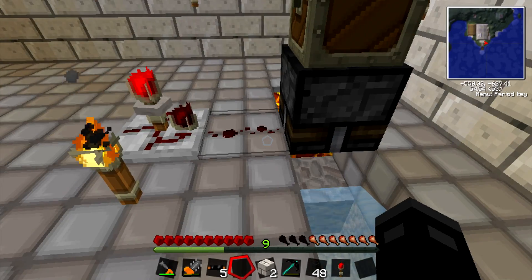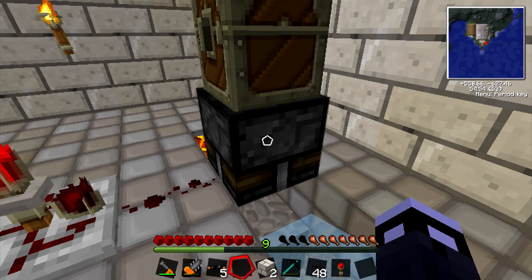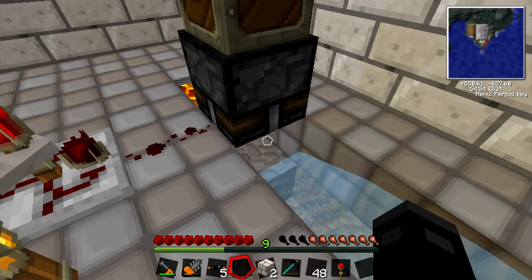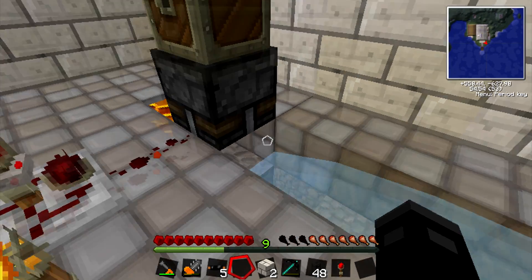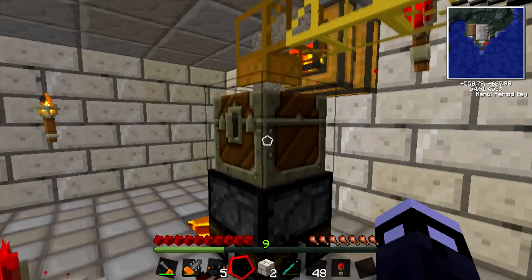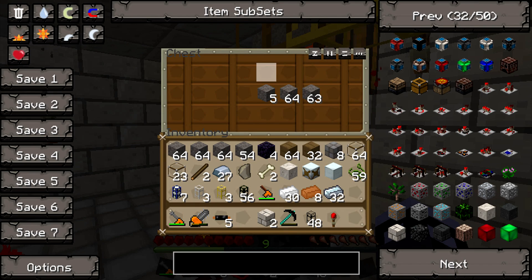Every 1.5 seconds it sends a signal to this block breaker telling it to break a block. That block you can't see right now because we're on a server and there's a bit of lag, but it is breaking the blocks. Above there is a hole where you just place a chest on top and it places the broken blocks in there.